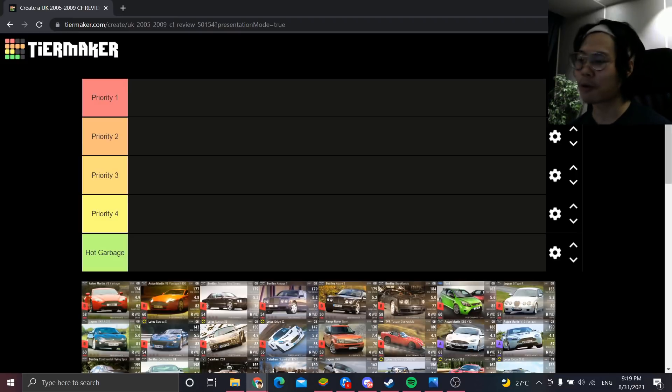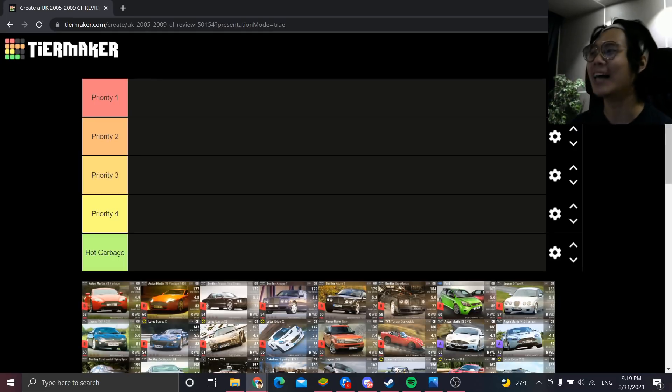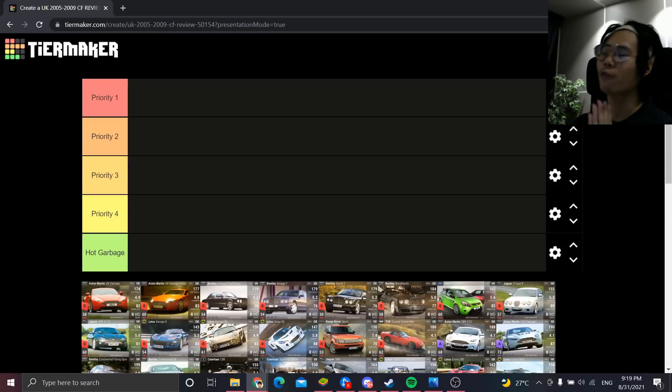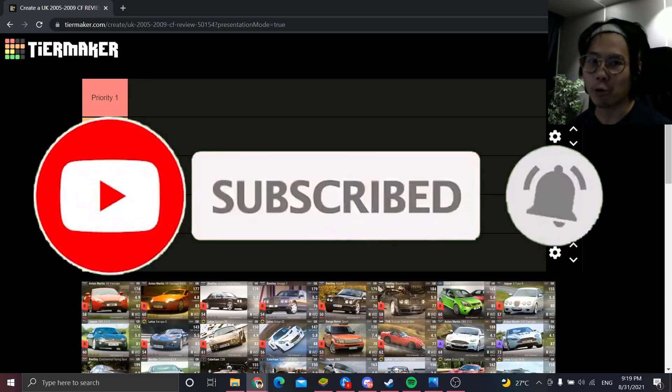Before reviewing the pack, a quick note on the ranking system. Usually creative names are used that rhyme, but they get confusing, so we're going with Priority 1, 2, 3, and 4 — easy to understand — and last but not least, Hot Garbage, for cars where there's just no situation where they would be useful.